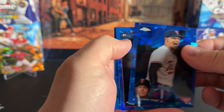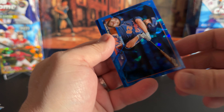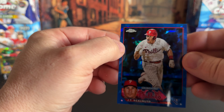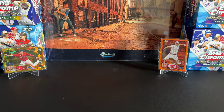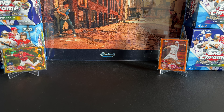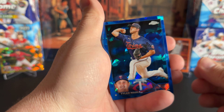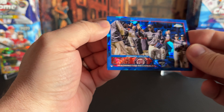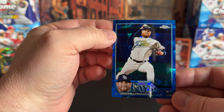All right, next pack. Sunny Gray, Yoshi Tsutsugo, Darren Ruff, and JT Realmuto — catcher for the Phillies. Interesting to see where Rhys Hoskins ends up. Austin Meadows. I don't think we've hit any Braves — no PC hits in this rip either. There's a Washington Nationals team card, and then followed by a Drew Rasmussen.